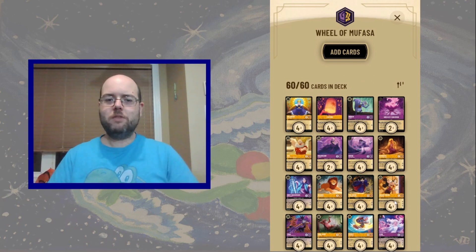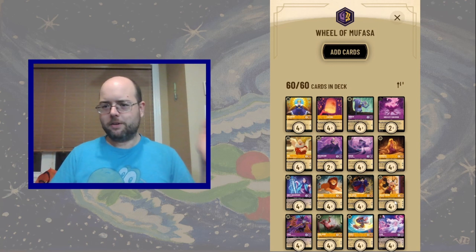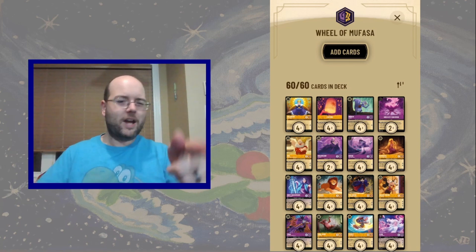So there we have it — The Wheel of Mufasa. Mufasa just cheating his own ability using a magical cauldron, ruined by Ursula, who's now on a break because I don't really want to play her. Let's see how all this works in action with some games coming right up.